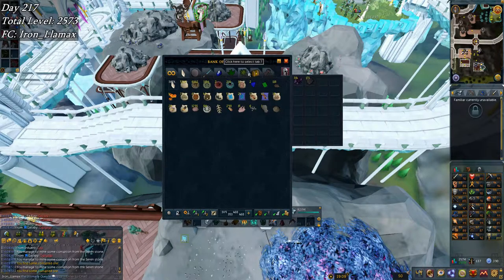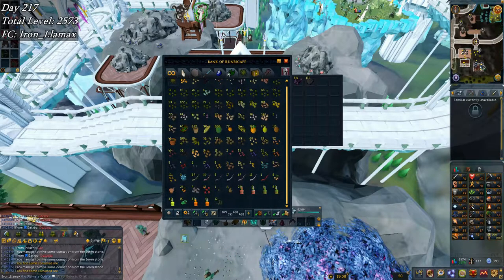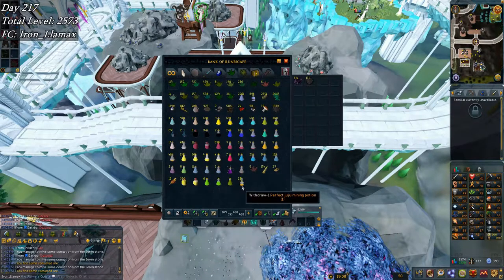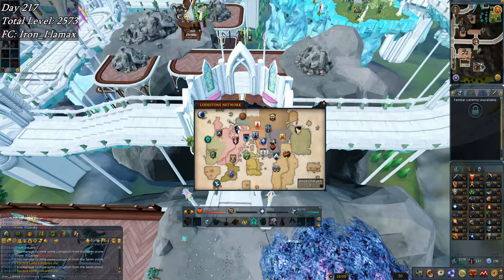I need to make more lava titan pouches and then use them up. I have 23 more doses here — that's 23 more hours of LRC — which should be about 2 million smithing XP. There's 4.6 million left on smithing. But yeah, 99 mining — nice! I'm going to go pick up that cape — I'm not sure where it's located.